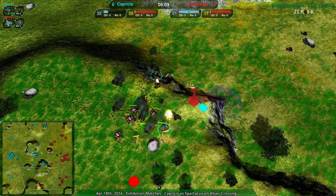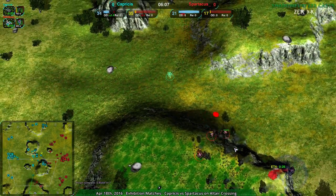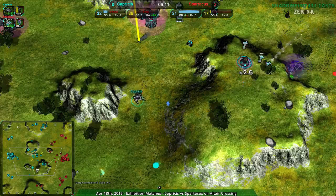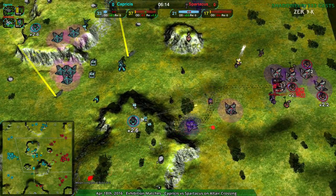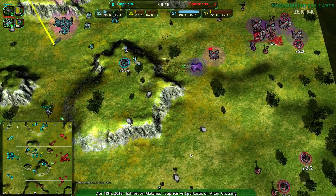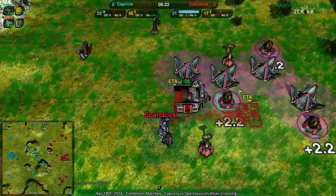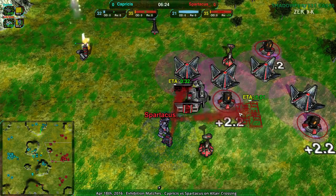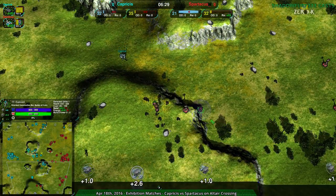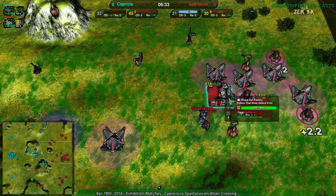That's still enough to at least bait Capricious out, so Spartacus is able to hold the south side - pretty much has it. Capricious has the north, Spartacus has the south, but Capricious has the center. And Spartacus has pretty much two-thirds of the economy of Capricious, and it's going to show really soon, especially since Spartacus is not pushing as much metal as they could. They don't have the energy to push it. They are not reclaiming right now, which is surprising, despite the fact that there's an idle worker right there.